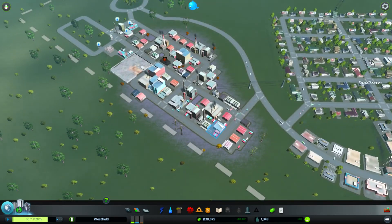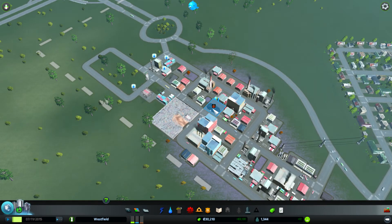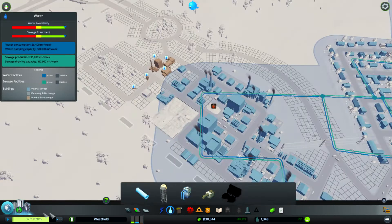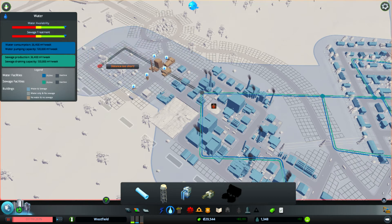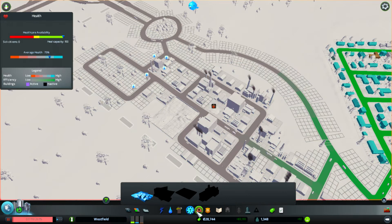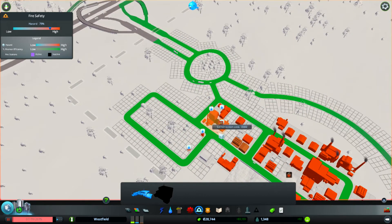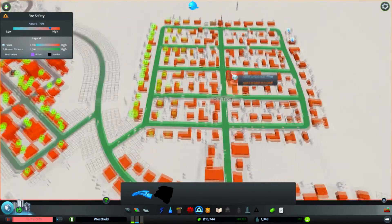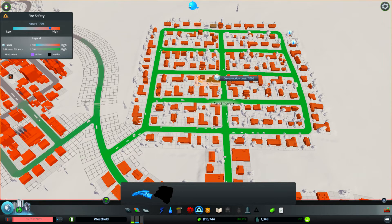From this point onwards you tend to just micromanage all different things. A building burnt down, so that shows we need a fire station in this area. Some buildings have no water, so we need to fix that — pausing the game helps stop citizens' happiness from decreasing too much. We can add a water pipe into this area to give all these factories water, and then introduce a fire department into both the industrial district and the residential district.